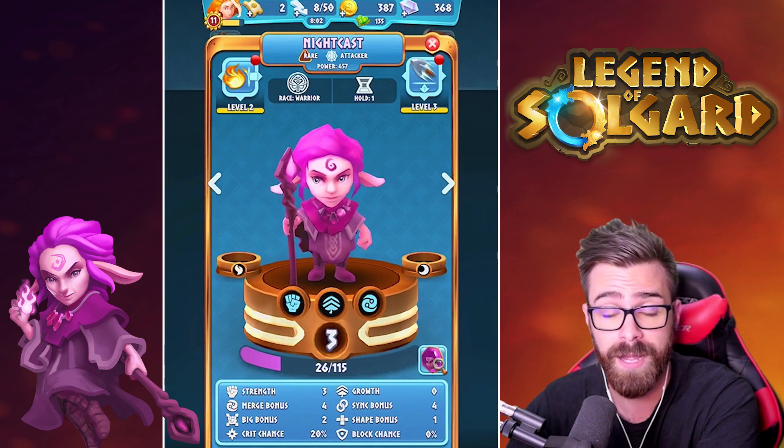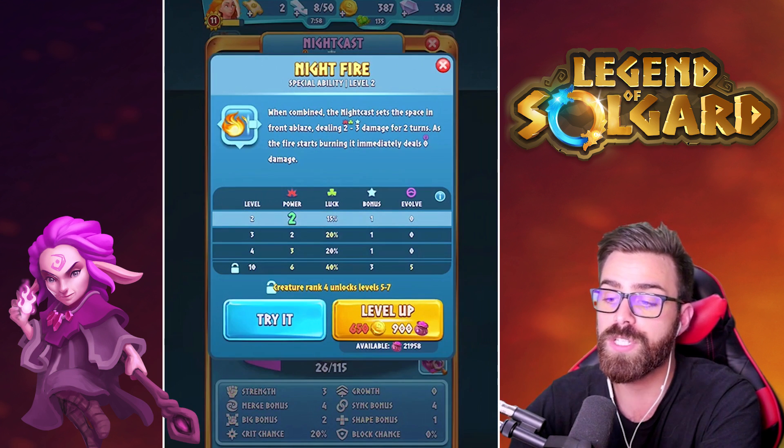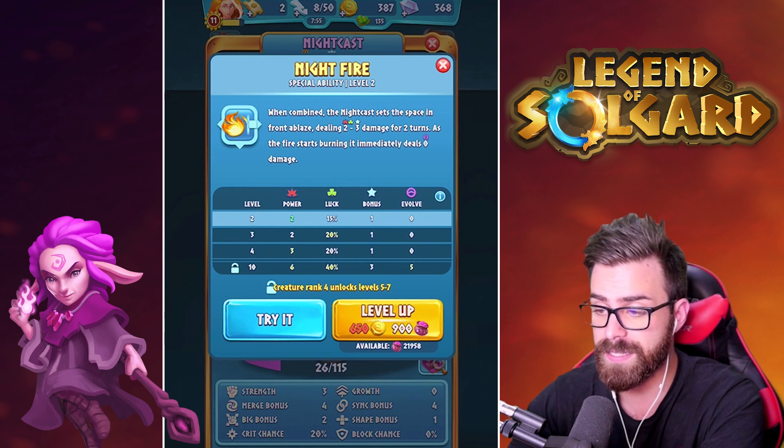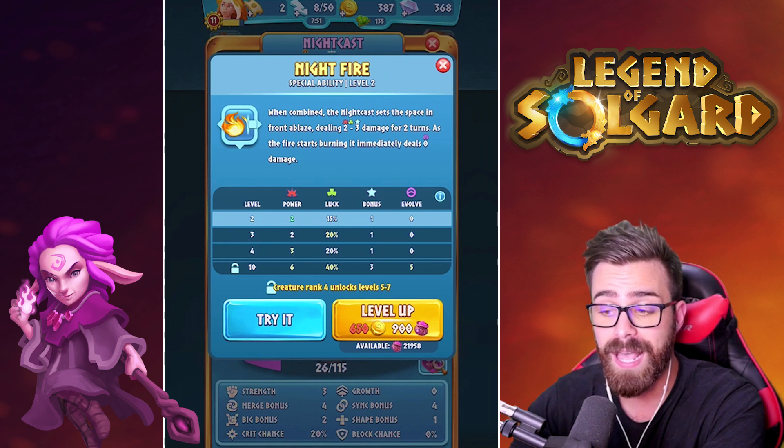She does have a hold time of 1, so keep that in mind — she's not going to be able to attack right away. But she does do something when she merges, which is Nightfire. When combined, Nightcast sets the space in front ablaze, dealing 2 to 3 damage for 2 turns.